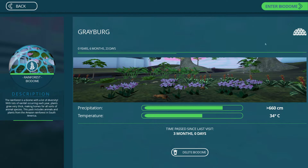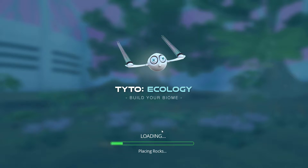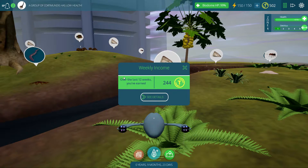Let's go ahead into our biome. You'll notice the passing of time at the bottom there said 3 months, and that is going to be really integral to getting a lot of coins very quickly so that you can buy a lot of different upgraded things. I'll show you right now how many coins you get just from being away for a few hours.